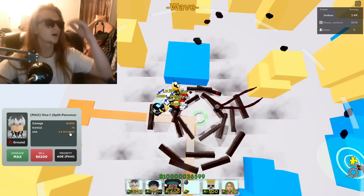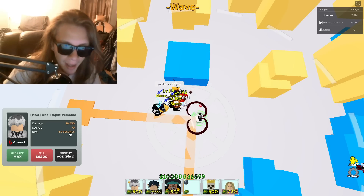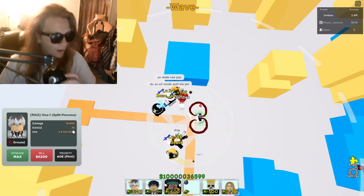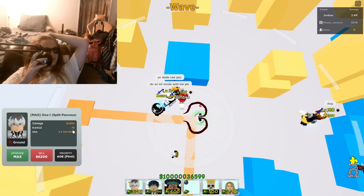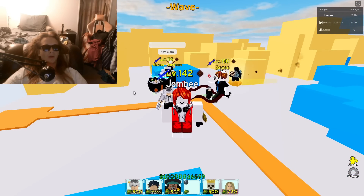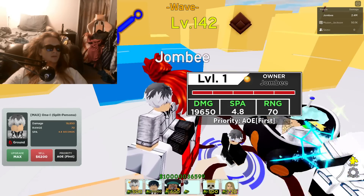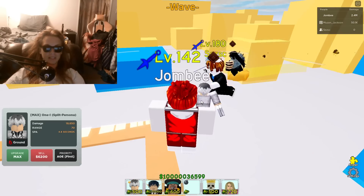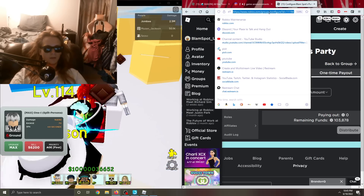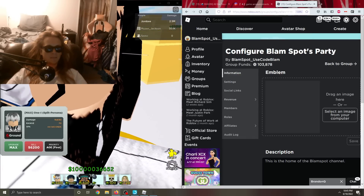He's circle AOE — F in the chat for my man. He's doo-doo. Why did they have to make this man weak? F in the chat. Tangan is 10x better. Look at the stats — his five-star might actually be better. Let me check the five-star stats. Let's pull it up — what's his name?